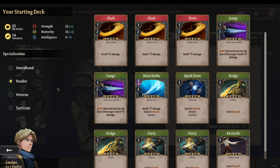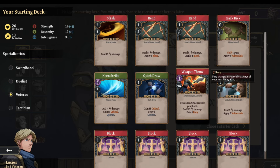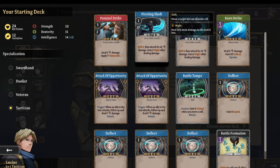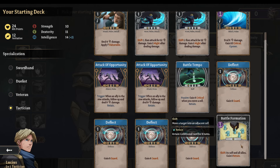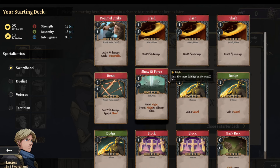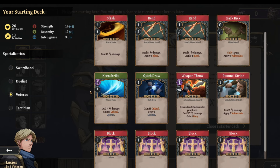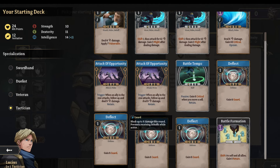Looking at the Sword Hand specializations: Duelist does a lot of criticals and thorns with parry. Veteran gets quick draws. Weapon Throw gets you fury. Tactician shifts one then attacks for 12 damage, gains white might after dealing damage, and passively gains six critical when you move a cell — it's basically a lot about movement and placement. Duelist is about crits and thorns, Sword Hand is basic. I'm going to go with Tactician — it seems like the best option.